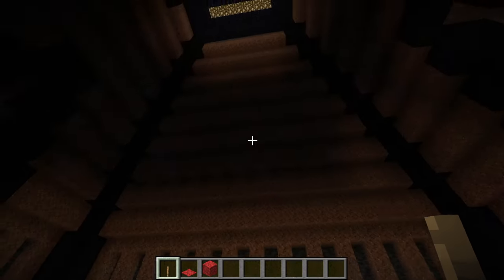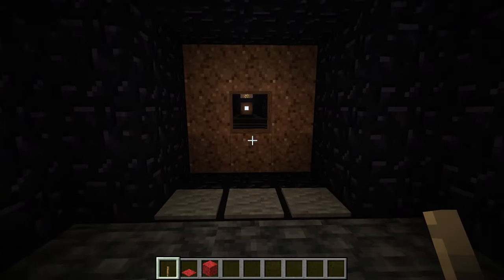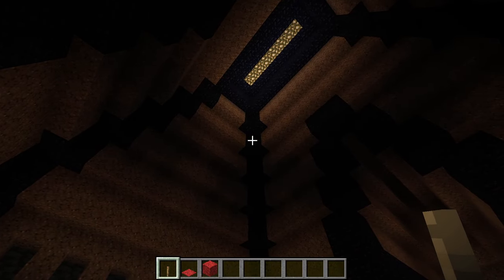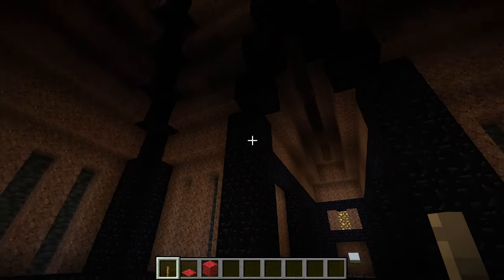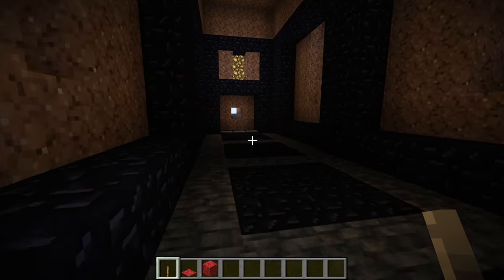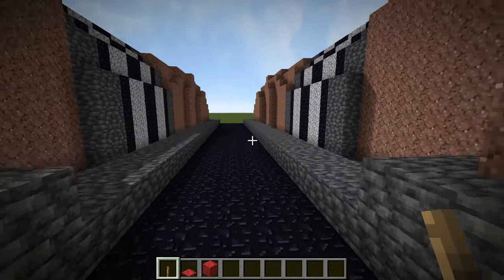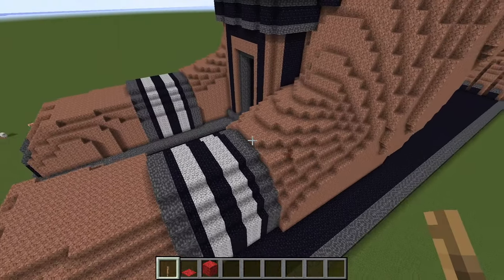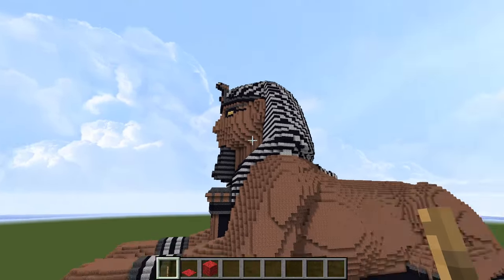Let's exit the Sphinx. It's a large statue with a generous amount of interior space — I don't think I've used even half of it. There's space in the body, space underneath the paws, and I've made the head solid, but there's quite a lot of space in there too if you want to add other rooms.